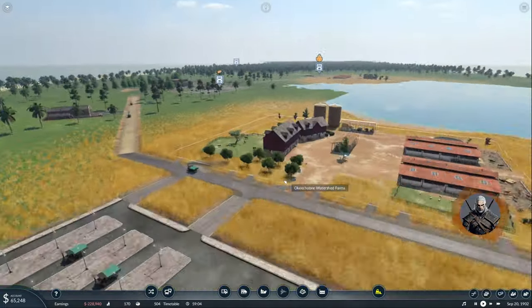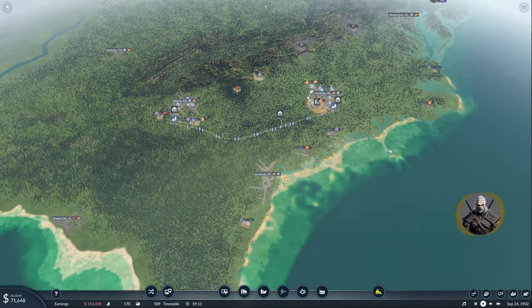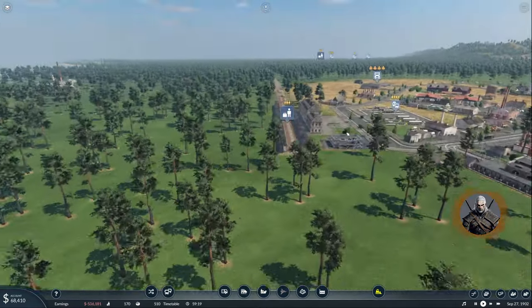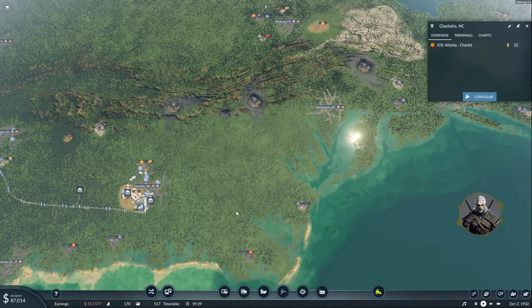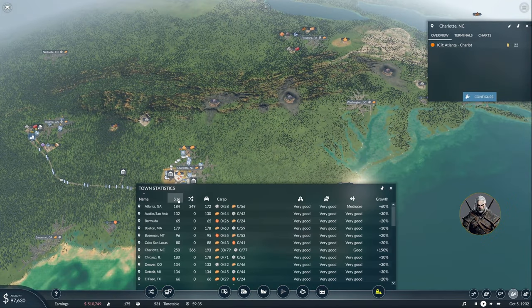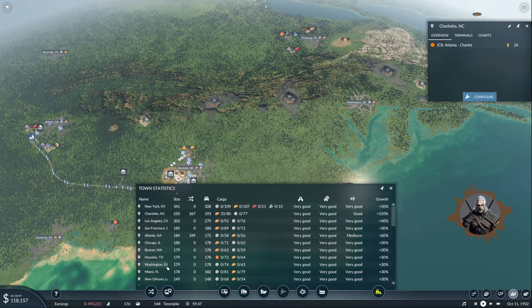I'll let the game play and in the meantime plan the next expansion of the infrastructure, which I haven't decided about yet. But I think in the previous episode I discussed that I would love to increase the transportation network for passengers, which means we can go to Washington. Savannah is closer but Washington is a bigger city, so let's check it out. Washington has 179 population and Savannah is way down at 108, so yeah, let's go to Washington.